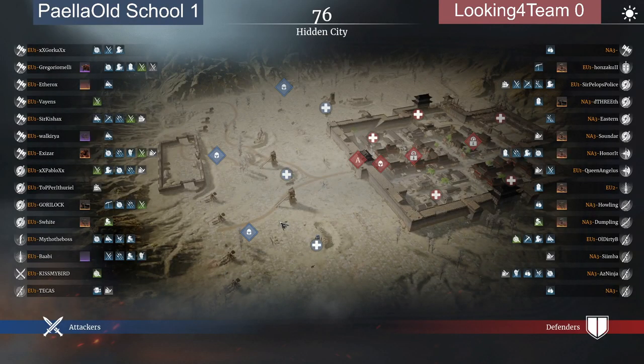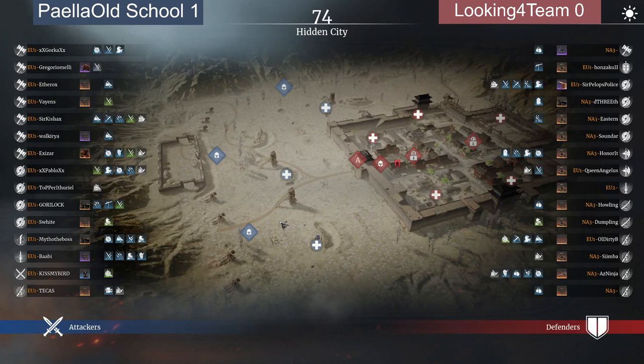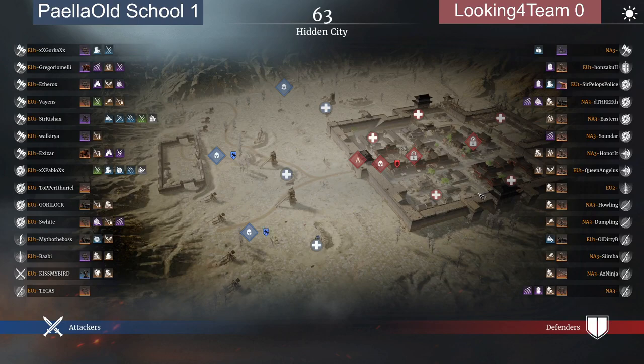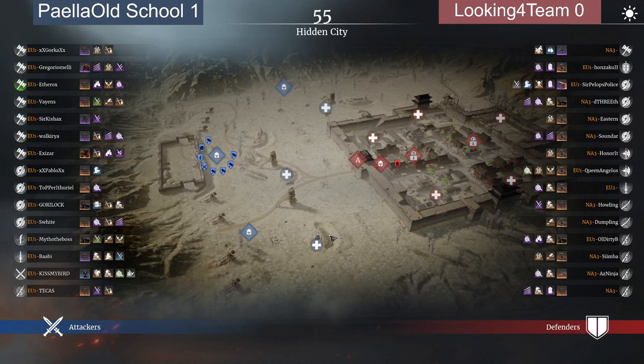Let's go over the heroes first and then the units. On the hero side for Pale Old School it looks like the same setup — same mauls, same short forts, one glaive this time, a spear, dual blade, and a pike. On the Looking For Team side, quite a few more pikes, a few pole axes, and a few less short forts.